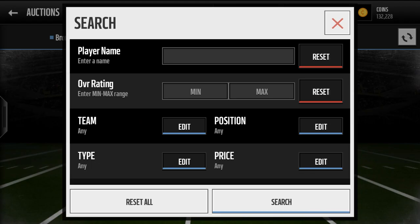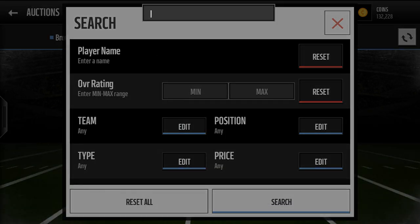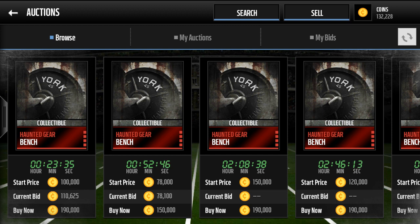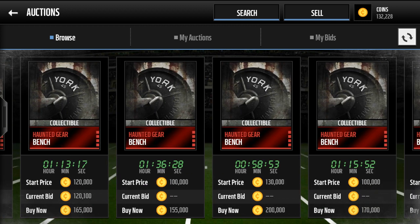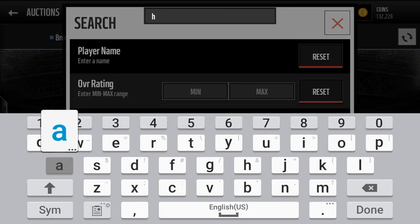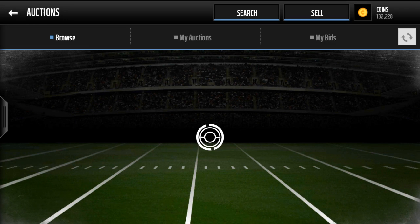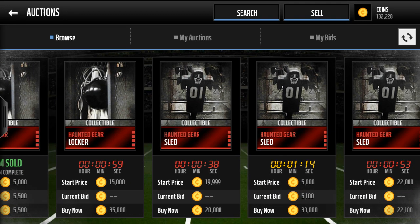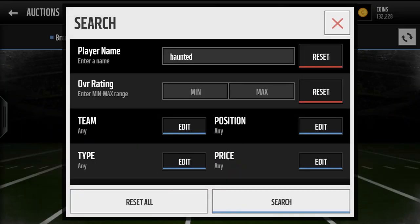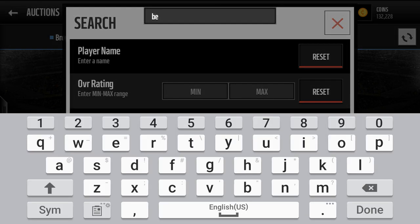I want to show you the two haunted items you want to snipe to make coins — bench and face mask. Look at how much they cost compared to the other haunted items, which are like 20k. There are 10 of these for a set to give you an elite Most Feared card, and bench was over a hundred thousand easy. Let's see if we can find a bench for 50k or less.